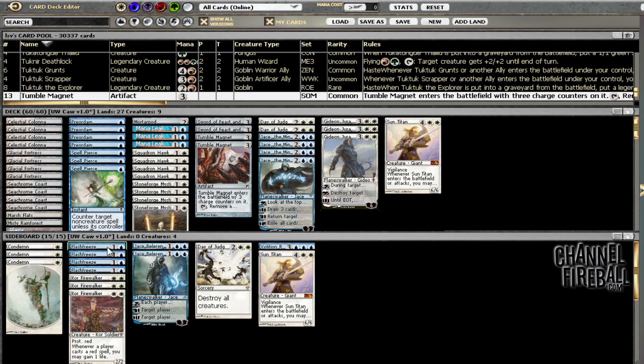Sideboard: I've got the full mana tithe phase because I think that's completely necessary against Valakut. Two Jace Belerens which go quite well with Sun Titans, and then one Volition Reins, one Day of Judgment, three Firewalkers, three Condemn. So fairly straightforward — trying a few new cards in this build. We'll see how it does.